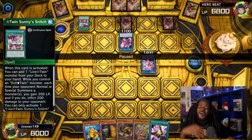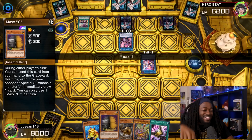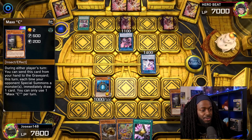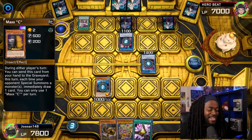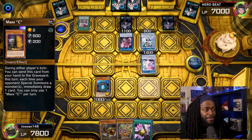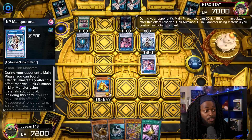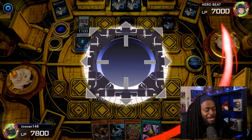Joshan starts his turn with a pretty good hand — oh no, Maxi-C as the sixth card, that's unlucky. He normal summons Swap Frog and activates its effect. Hero Beat chains Kisa Kill, then Joshan activates Maxi-C in response. Hero Beat activates Sprite Elf in response — that's actually really smart, because we won't be able to draw from the Sprite Elf special summon since it was chained to Maxi-C, but we will draw from the Live Twin Leela summon. Swap Frog sends Ronintoadin to the graveyard.